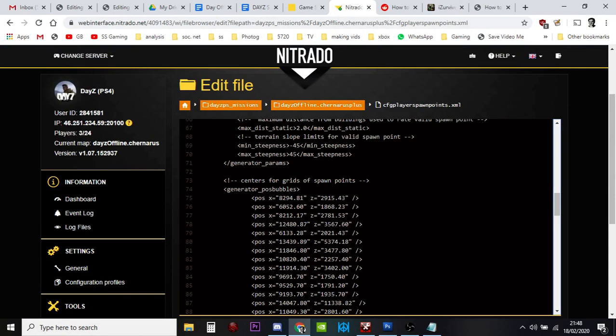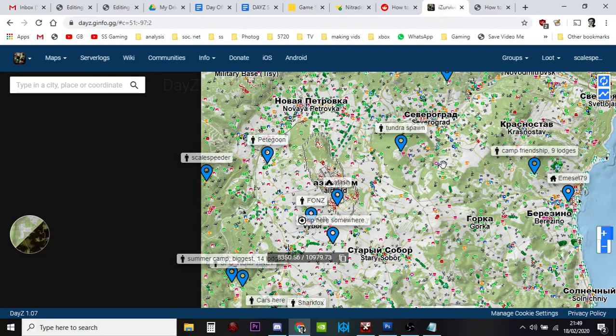Hopefully that's given you some ideas for how simple it is to change player spawn points in DayZ. You can do the easy swap method — take an existing spawnable item's coordinates like heli crashes or police cars and swap them in. You could even mix and match. Or you can go totally custom and create your own file using the iZurvive map and copying coordinates into Notepad, or use your log files where players have been running around.